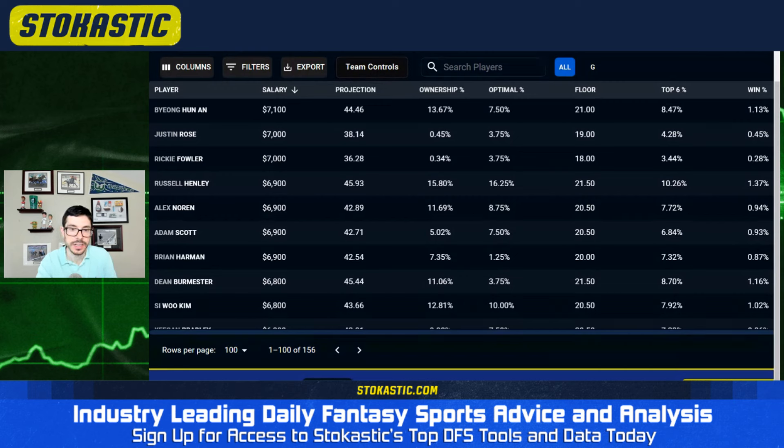I'll give a shout out to Adam Scott — he grades out pretty well in these tools. We have him projected at about five percent ownership with an optimal percentage a little north of that. Top-six percentage is solid. He's got a couple decades of experience at US Opens, doesn't miss many cuts — only one since the beginning of March, and that was at the PGA. Very reliable off the tee. His putter is the concern — lost strokes in four of five. But everything else looks solid. He knows how to navigate these tests, and a winning score of around even par or one under helps a guy like Scott.